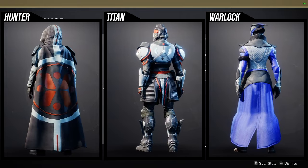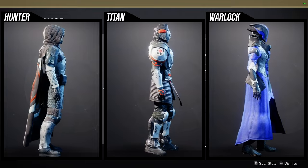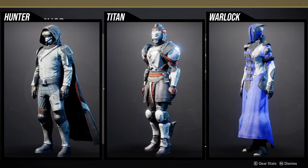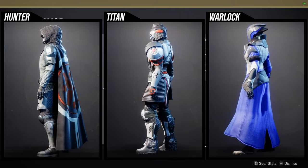For the Titans, the helmet is whack — honestly all of it is pretty whack except the boots. The boots are pretty cool; those are the ones I use for a Mongolian look. Any orange or red-orange you see does not change color, which is why I say the armor set isn't that great. For the Warlocks, I like the helmet and the chest piece — both are really cool. Everything else is just kind of bland.